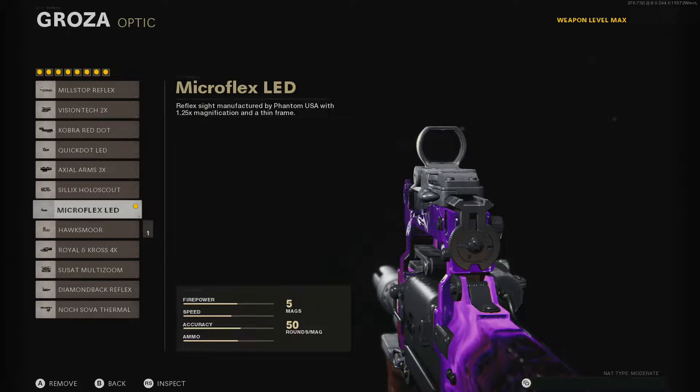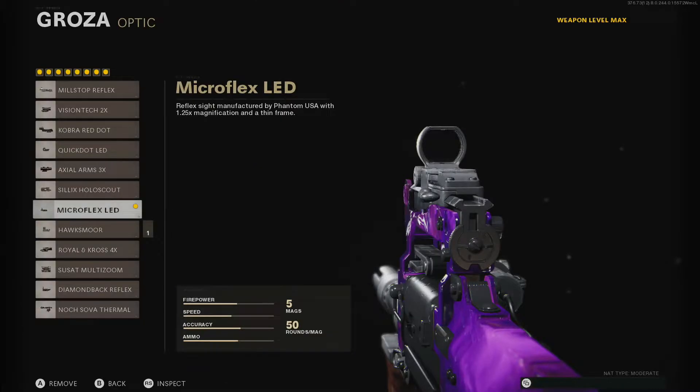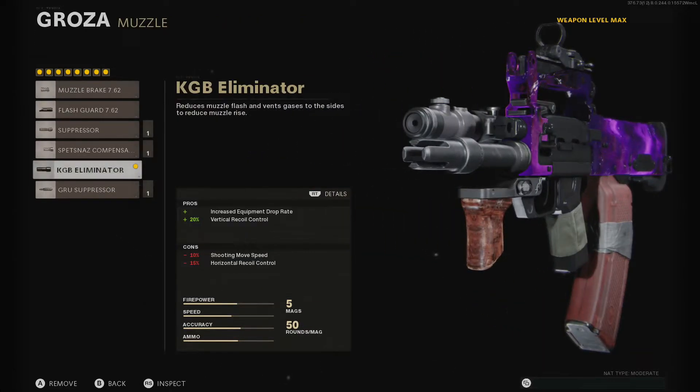So the first thing you want to put on the class is some sort of optic. I'm running the Microflex LED because as I've already mentioned, the iron sight is pretty damn garbage for this gun. As you can see, it's ridiculously tall and it's just not very precise — you can't actually see too much outside of the limits of the iron sight walls. This just makes it cleaner for you to see where the zombies actually are and you can get better headshots. Of course you can select whichever one you prefer. And for the muzzle, I'm running the KGB Eliminator, which helps control the vertical recoil that I've mentioned is quite noticeable on this gun.